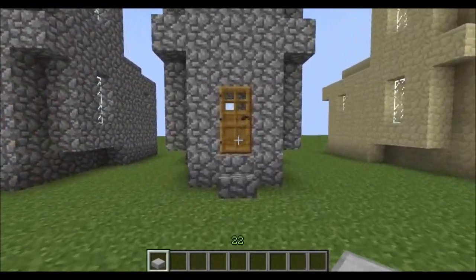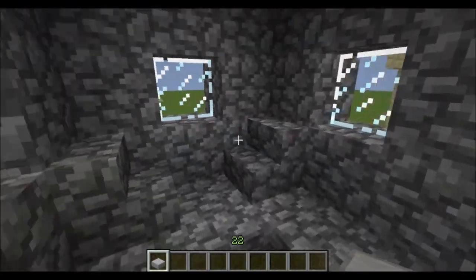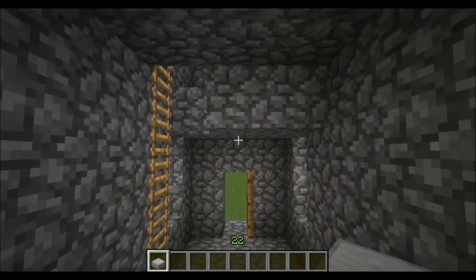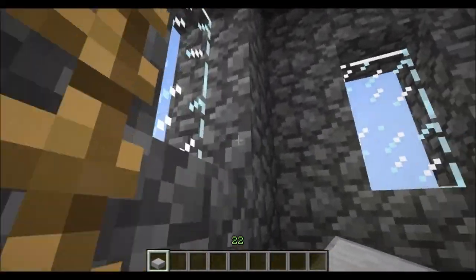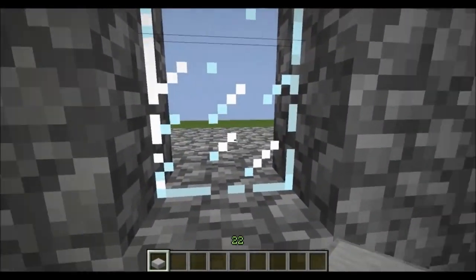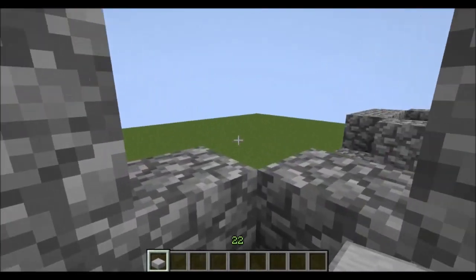Let's go in and have a look. So we've got the stairs at the back here for the priest to have his little say. Go up the stairs here, up the ladders. We've got the first floor. And all the way up to the top — top of the tower.